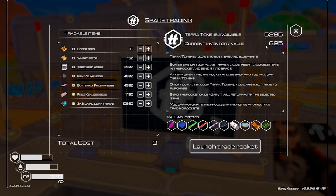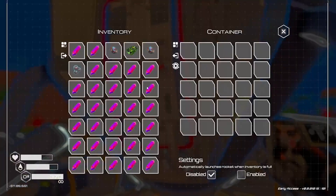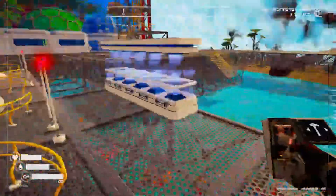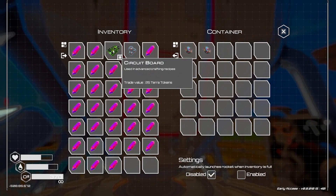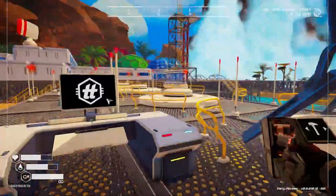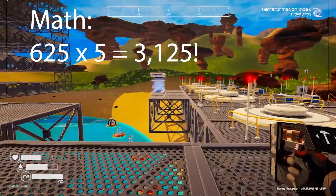Wow, I was getting 225 before and now I'm getting 625 - they definitely changed that system! It sort of makes this whole build seem a little silly now. Well, if they release something and I need a whole crapload of tokens to get it, I'm not going to have to wait. With pulsar quartz - these rates are pretty epic. If I'm getting 625 per platform, that's 625 times five - that is a lot of moolah per launch cycle. I like it!